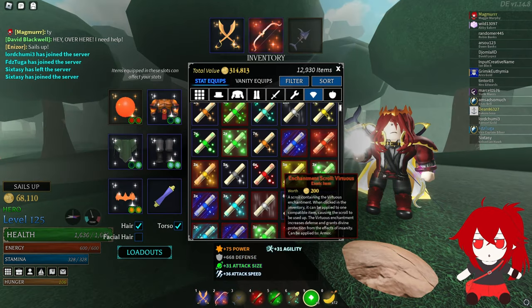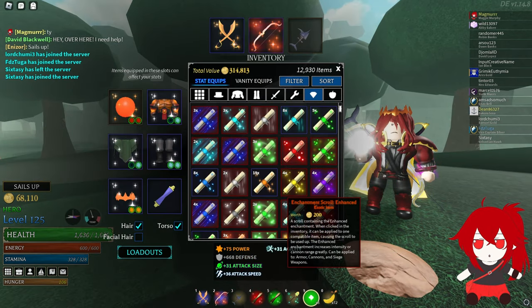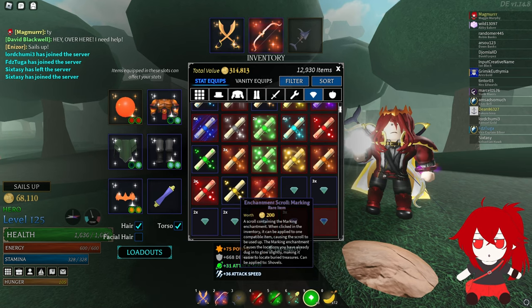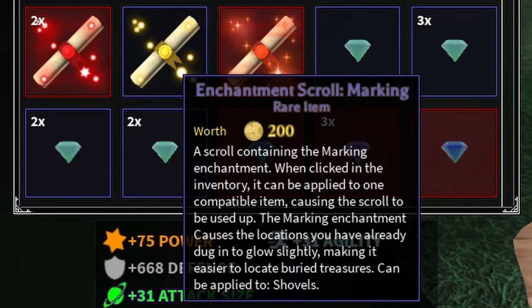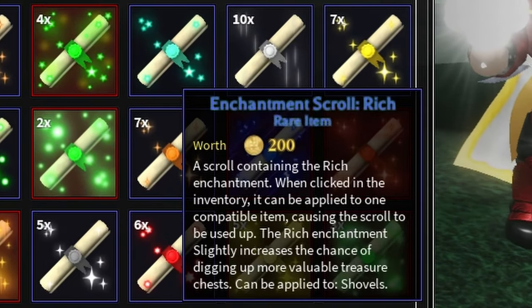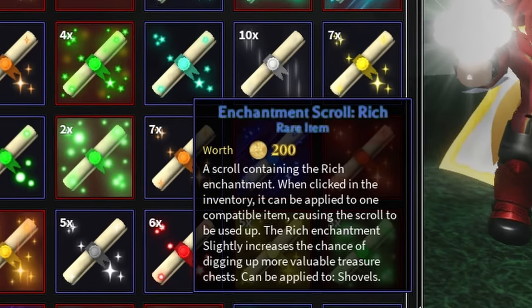There are actually four new shovel enchantments — yeah, I know, crazy right? Enchants for a shovel. Two of the scrolls are rare and two of the scrolls are exotic, with the exotic scrolls just being better versions of the rare scrolls. The first rare scroll is Marking, and all it does is highlight the area you've dug for 5 minutes. The other scroll is Rich, and all it does is give you a 10% chance for any dug up chests to be 1 tier higher.